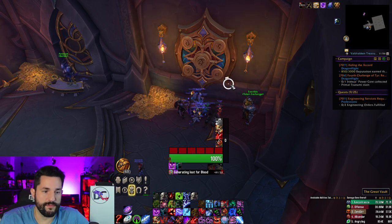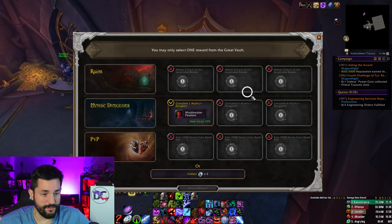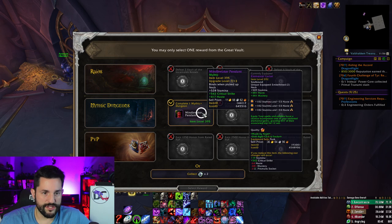Starting off here, we're at 385 item level. Blood Tank, also PvP, but I didn't get any PvP in this week. That is literally — wait, no, that's the pendant I got on my Demon Hunter. I was like, I literally just got that. So that kind of sucks, because I have an Elemental Lariat there. I don't even think that that is going to be good — it's a whole bunch of Critical Strike, but then I lose...